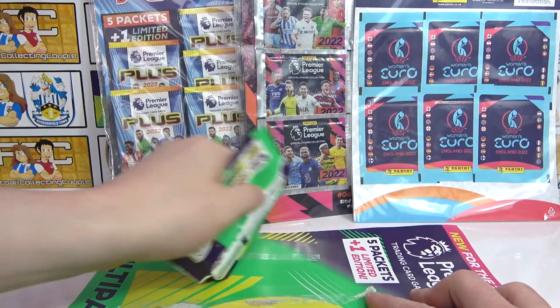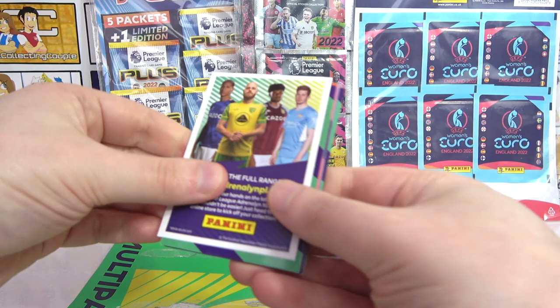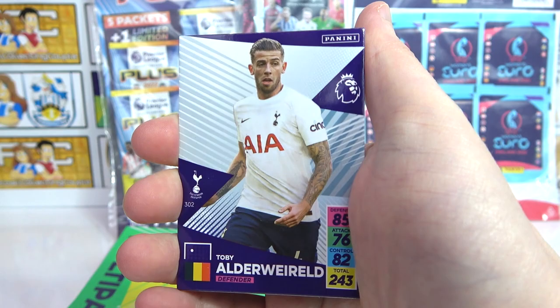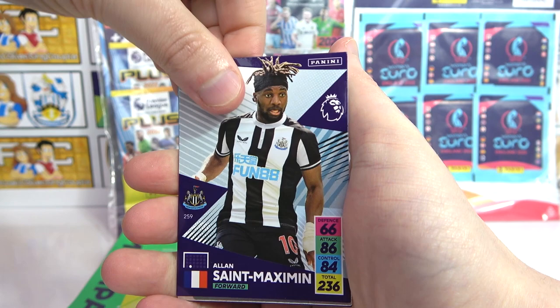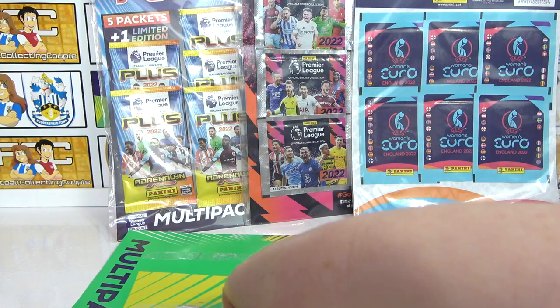Final regular pack, then we've got the limited edition. Can it be the Golden Baller pack? There's the final code for this first multi-pack. We've got a Hugh Gill, Alderweireld, Jorginho. Antonio — was a bit of a hero this season — and another Top Keeper, Ederson.